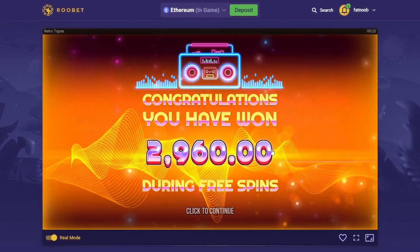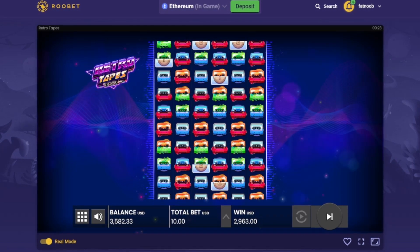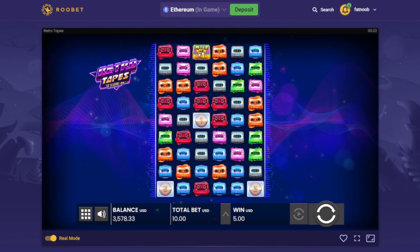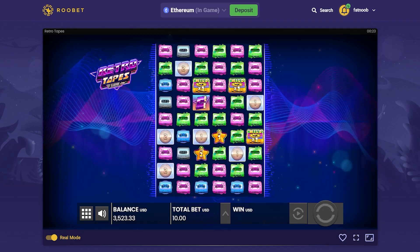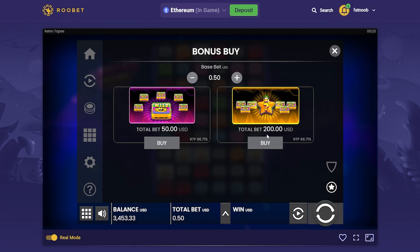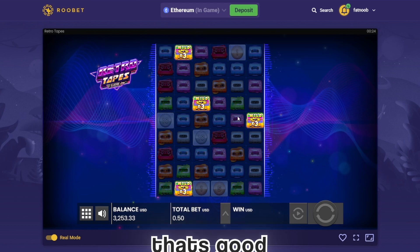Retro Tapes is insane, guys. Make sure you guys use my code FATNU on Rubet. This is absolutely insane — this is my biggest win ever on Rubet. We're at 3.5K. We just spawned into a $4,000 bonus buy, basically — that was a $4,000 bonus buy that we basically just spun into. My friends are watching in the Discord right now, they're probably shitting their pants. This cash out is about to be my biggest cash out in a long time — my biggest cash out ever on Rubet. We're going to go ahead and do one more bonus buy after this. That's the most money I've ever won from a slot. We got two extra spins and three Xs on the board.